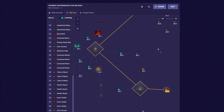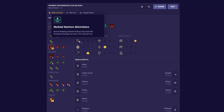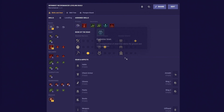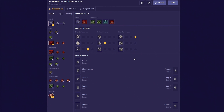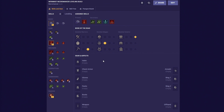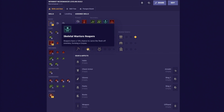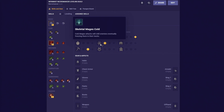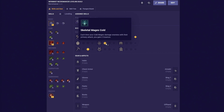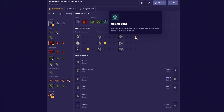Let's move over to the Necromancer special class bonus called the Book of the Dead. The Book of the Dead will give us access to raise skeletons and golems, giving us the ability to summon many hordes of undead minions to fight by our side. For the leveling build, we want to go into the Skeletal Warriors Reapers and select the second upgrade. Then in Skeletal Mages Cold, we select the first upgrade. And then lastly, in the Golem's Bone, we select the third upgrade.